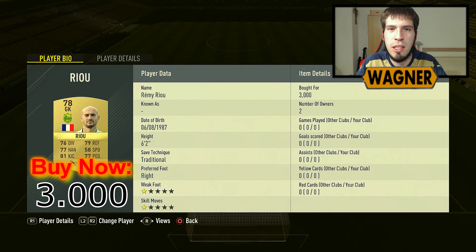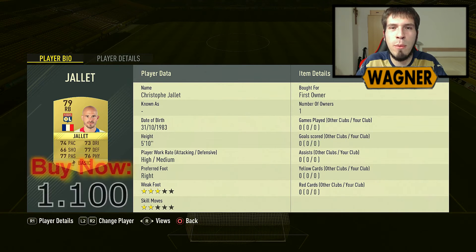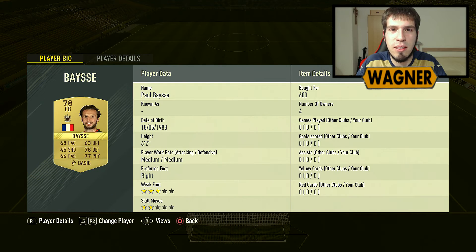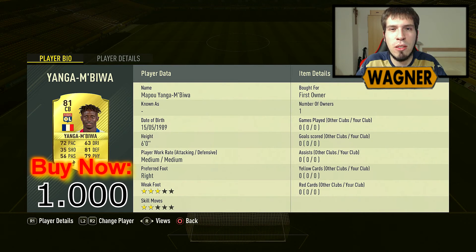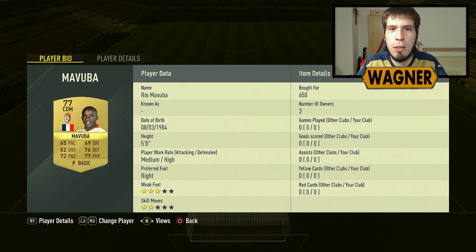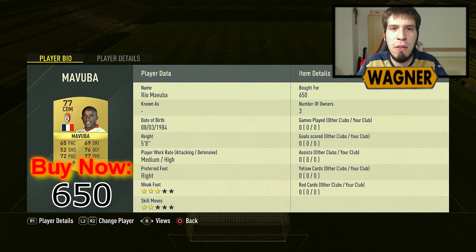Let's start in goal with Rémy Rieu from Nantes, 3000 coins. Chayet from Olympique Lyon, 1100 coins. Paul Basie, 600 coins. Yanga Mbiva, 1000 coins. Jeremy Morel, 800 coins. Rioma Vuba, 650 coins.